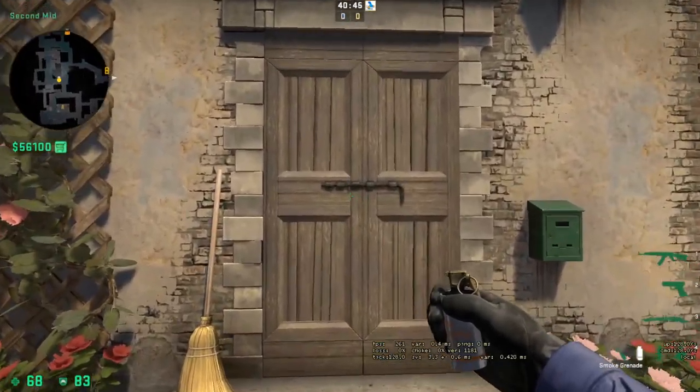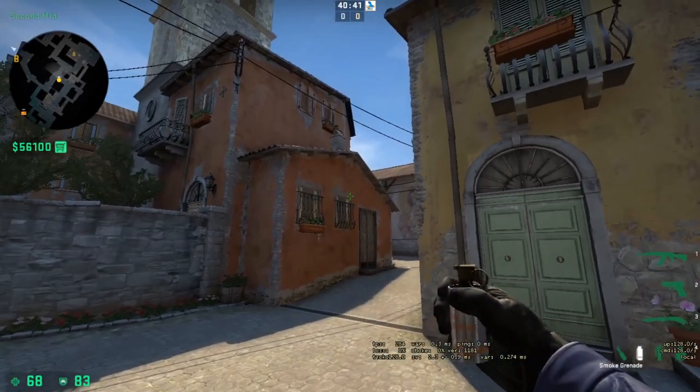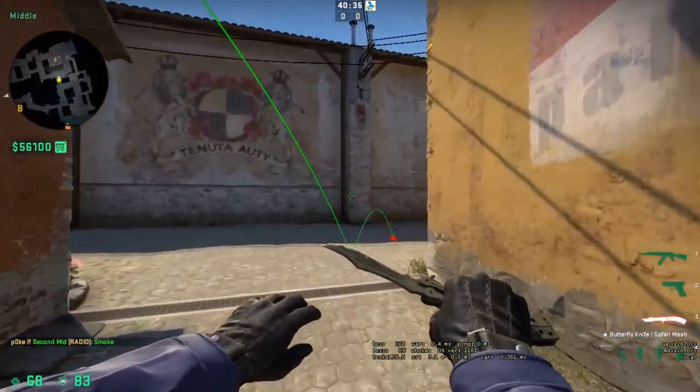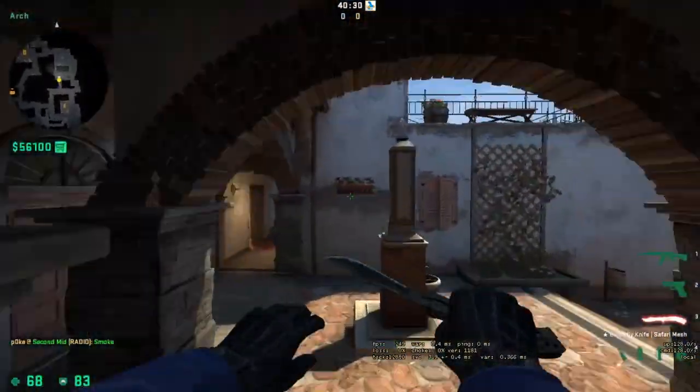A good smoke to accompany that one is to come up in between these two doors and aim above the top right corner of this window and throw. That's going to smoke off the right side of mid. Pretty easy smoke to learn, and you can use it to either wrap A or split B.